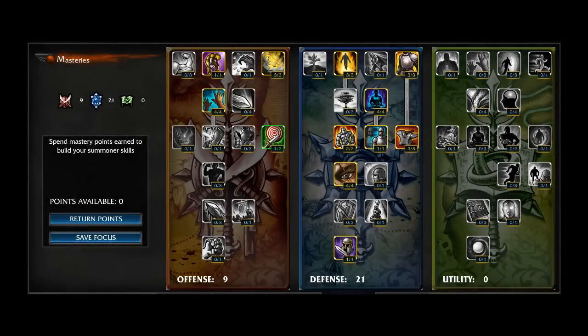For masteries, I always like to run 21 points in defense on all melee champions, which lets me run into battles very early and stay alive through them. I splash nine points into offense so that I can get improved exhaust, cooldown reduction, and a little bit of increased damage to minions.